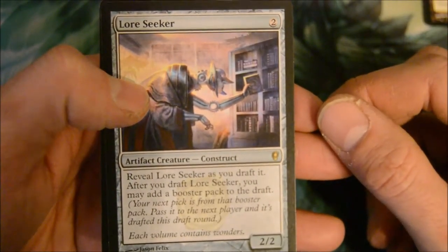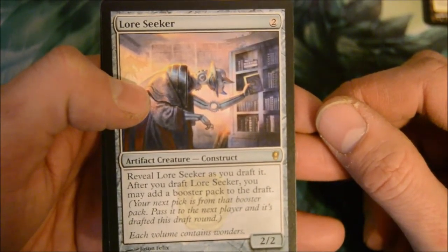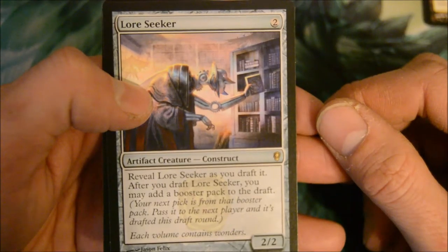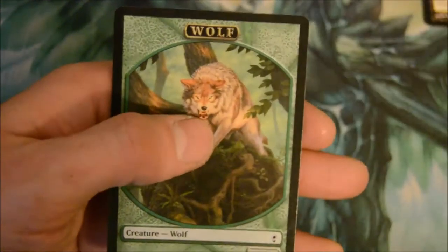And we have a rare — a construct — two-drop 2/2. Reveal Lore Seeker as you draft it; after you draft Lore Seeker you may add a booster pack to the draft. Sweet — I'll add my own booster pack!